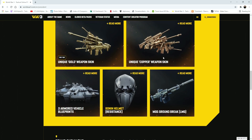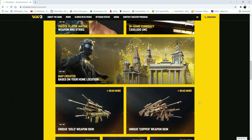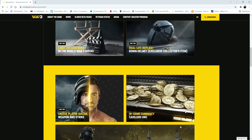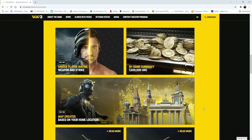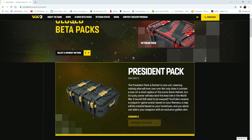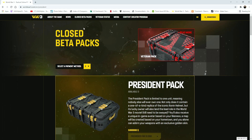You get a unique gold weapon, a unique copper weapon, three armor blueprints, the Ronin helmet, and the MG5 ground break. The coolest thing I think personally out of everything is the fact that they will make a map based on your home location. I really hope they fully follow through with this — whoever did buy it, it is definitely worth it and I'm really excited for that.